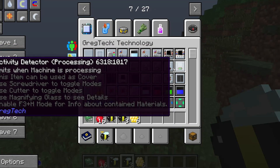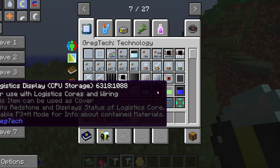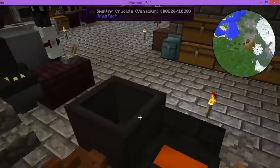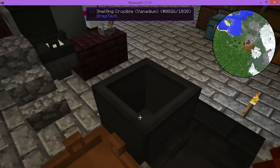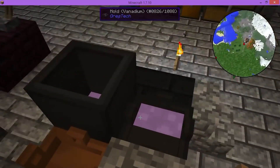GregTech 6 expanded the GregTech 5 cover system, adding about 1 jillion different covers. They also added a temperature system — you are supposed to check the temperature of the crucible while it's smelting stuff. It leads to waiting a lot and having to check on the machine every few seconds. This is typical of the Gregic experience.